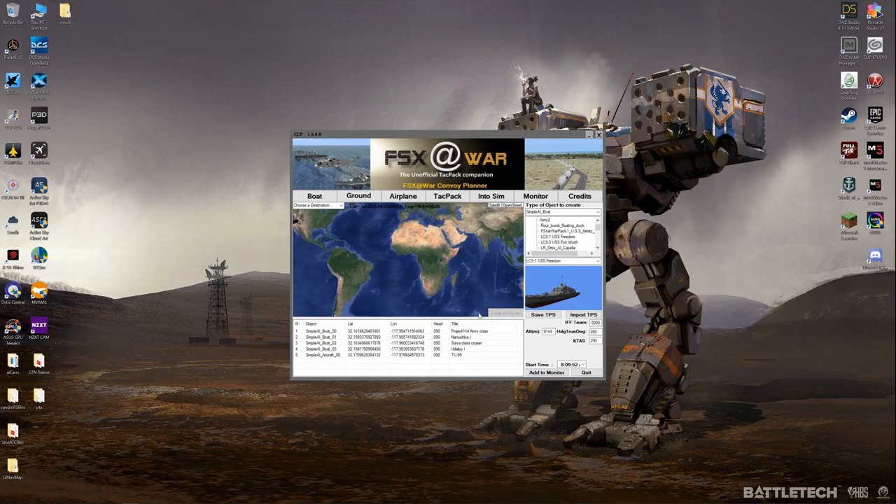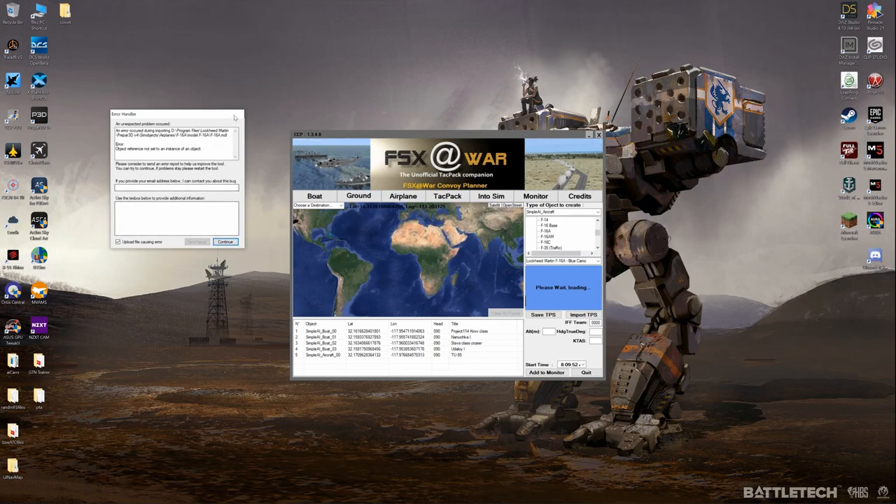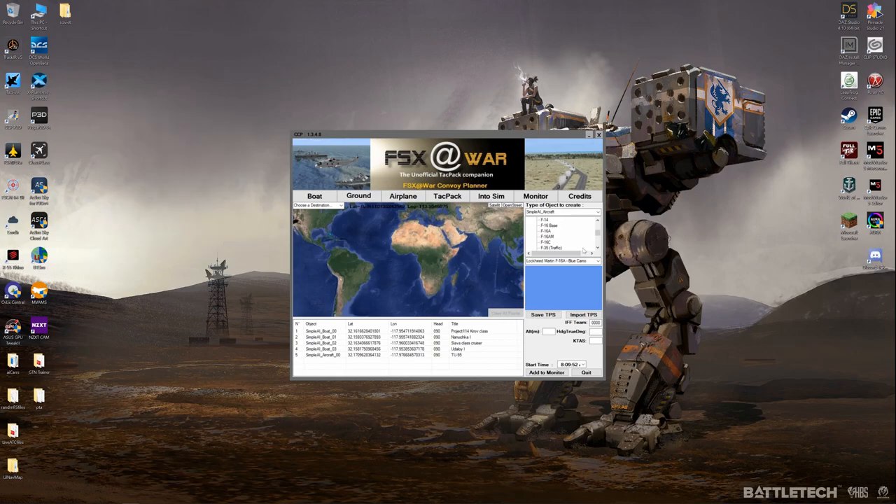Basically, what you do is, let's say when you're starting a new TBS file, you just select this drop-down here. Let's say simple AI aircraft — it pulls up the library of aircraft you have in your flight sim directory. Now, some of them have a little bit of issues popping up, like that was a newer one, but all the FSX at War stuff seems to come up just fine.